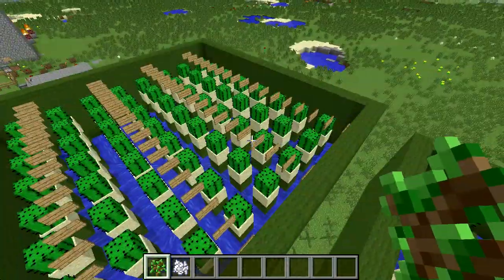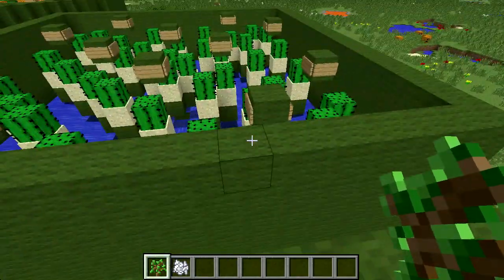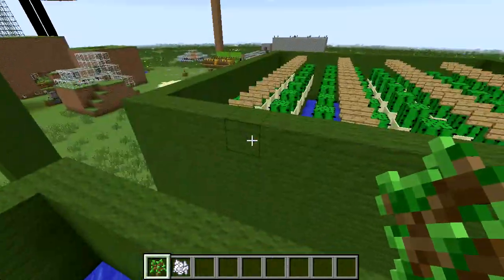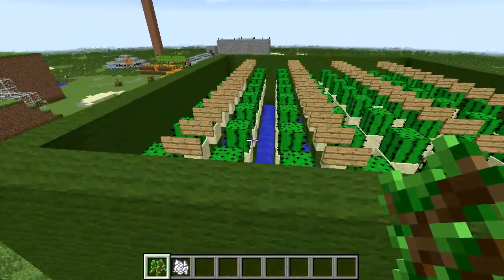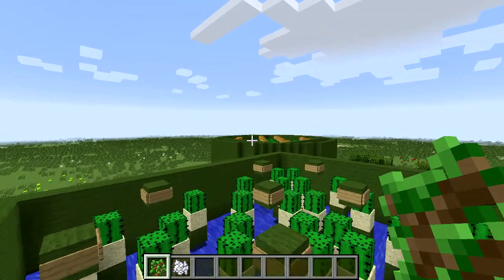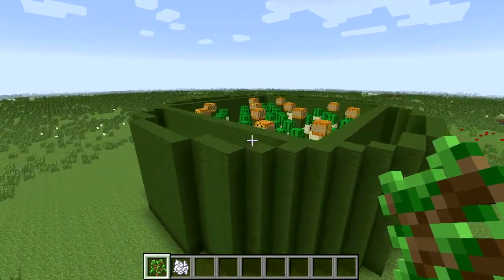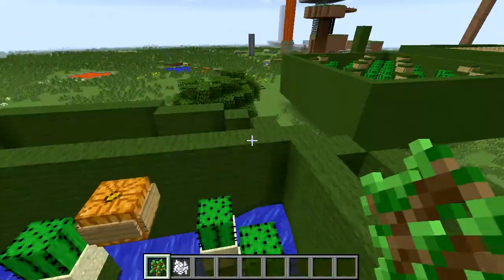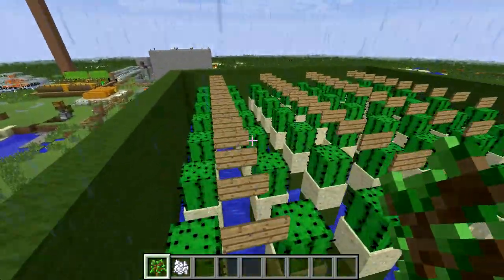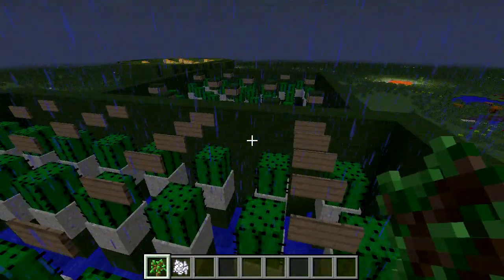I've got another iteration to try here. I'm probably going to take the less efficient design down, then build here. You can see this one is taller — I started it one block higher. I need to see if I can build this shorter, since I want to fit as many layers inside as possible. Anyway, thank you for watching and I'll show you progress as I make it. Here comes the rain — thanks for watching, see you next time!